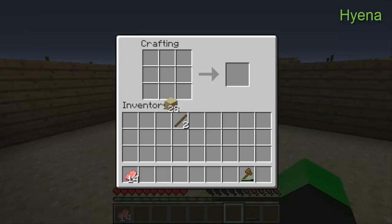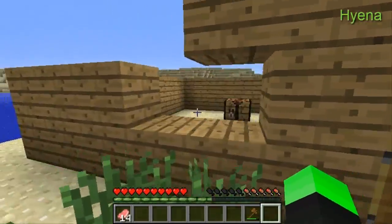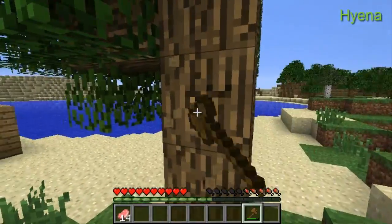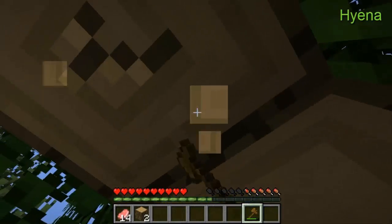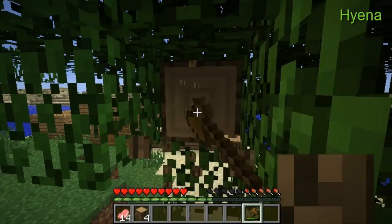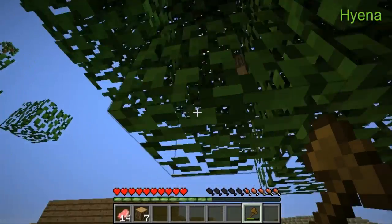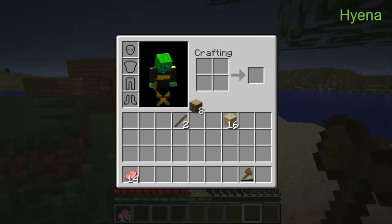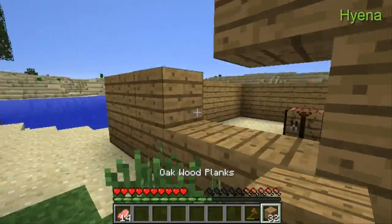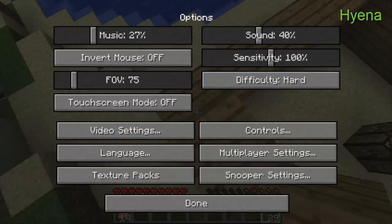Good thing is we can make two doors. Maybe some of the trees will give apples — we could have a little apple stand. Come on, enough wood — 32, that may or may not be enough.